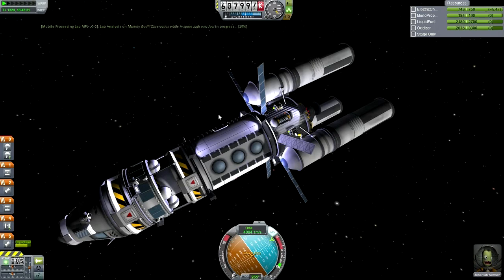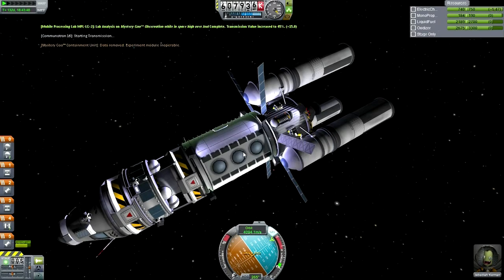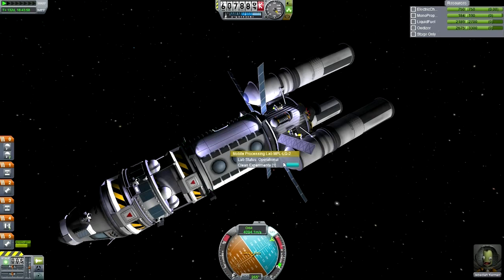Process in lab module. Transmit that data. And can we reset this experiment now? Clean experiments. And then I can observe mystery goo again, and I'm going to keep that data.